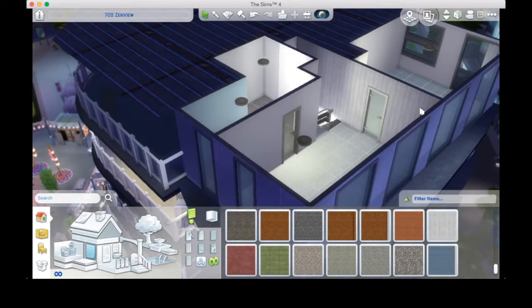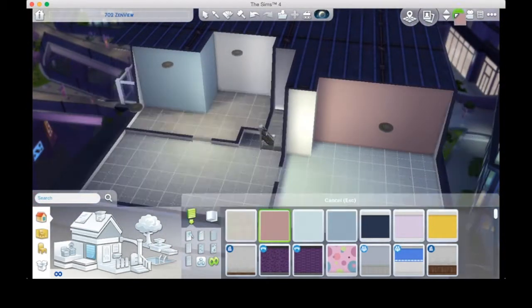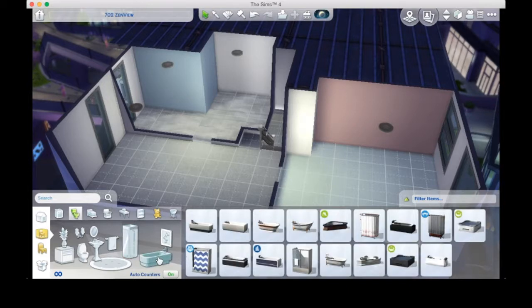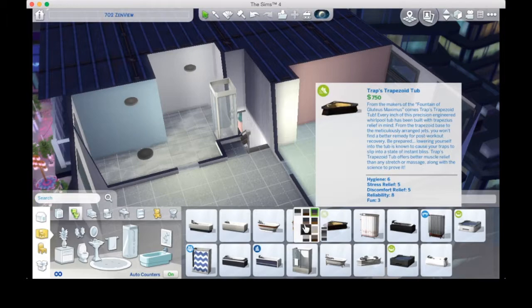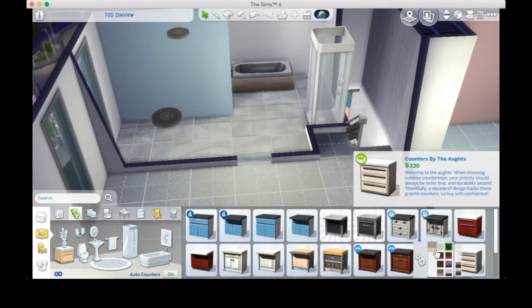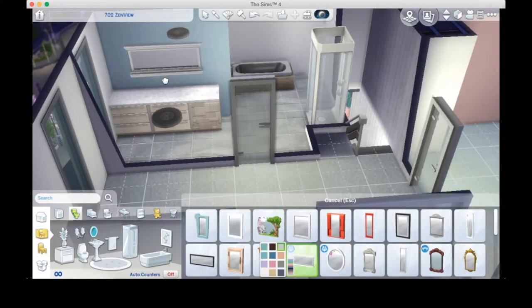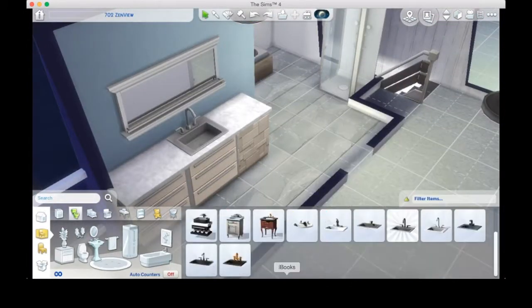I had a lot of fun doing accent walls in this place. There's that random blue wall, and I continued the concrete print I used on the right-hand wall in the kitchen and dining room onto the right-hand wall on this landing as well, just to add some continuity throughout the build.